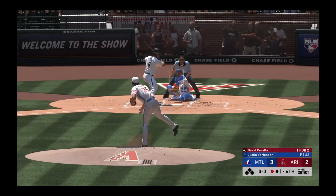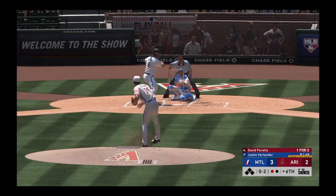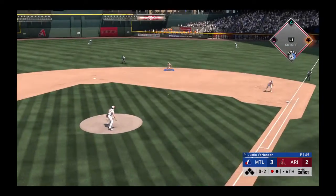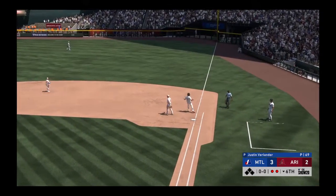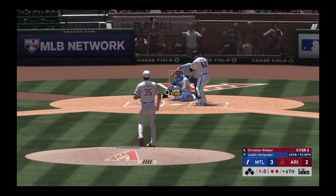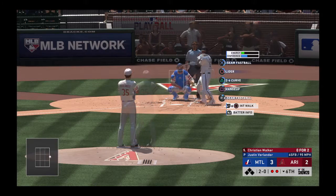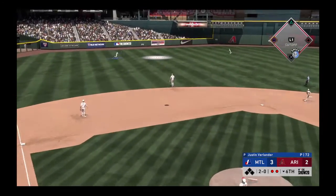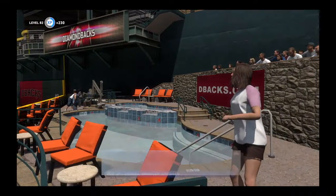Stepping in now David Peralta — he will take strike one on the fastball, no balls and a strike. One for two in the ball game thus far. Strike two as the fastball is let go — your idea of working the count goes out the window when you're frustrated, down 0-2. There are two away now. Stepping in and ready for another shot Christian Walker — he struck out swinging in his last trip, one and 0 the count. He just misses inside with the fastball — but Brantley will make the catch and that ends the inning.